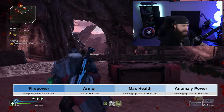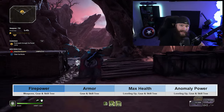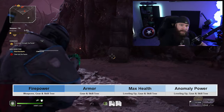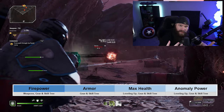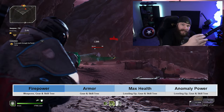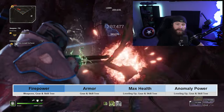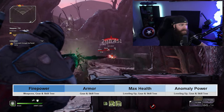Max health is added every time your character levels up from level one to 30 — that happens automatically as part of the leveling process — but you can also get it from gear and from specific nodes within the skill tree. Anomaly power, which is the power of your spells and abilities, also has a static increase from level one to 30, and you additionally get it from gear and from skill tree nodes.